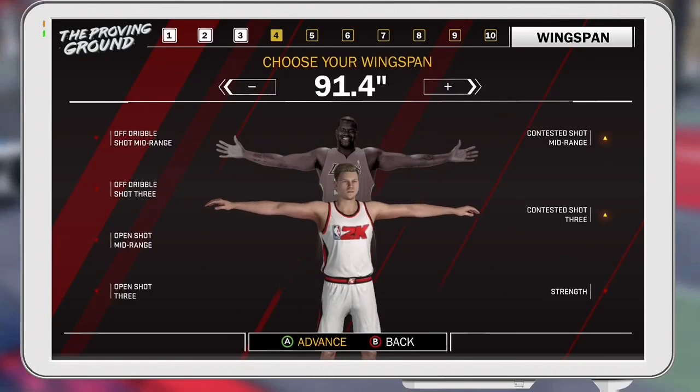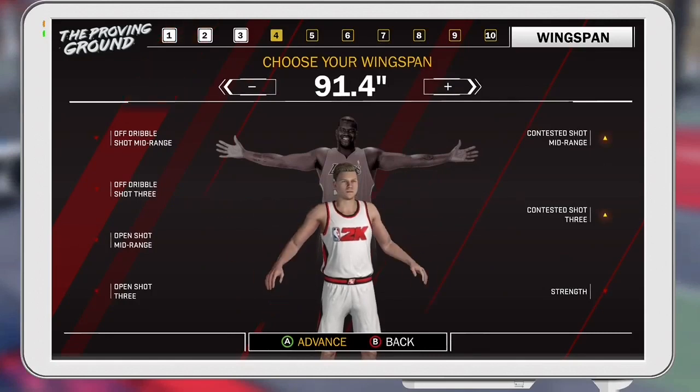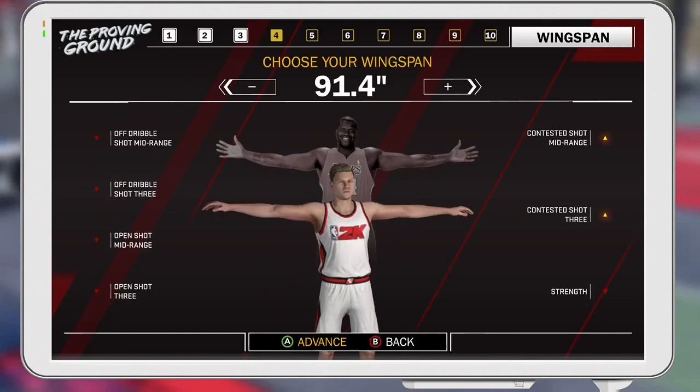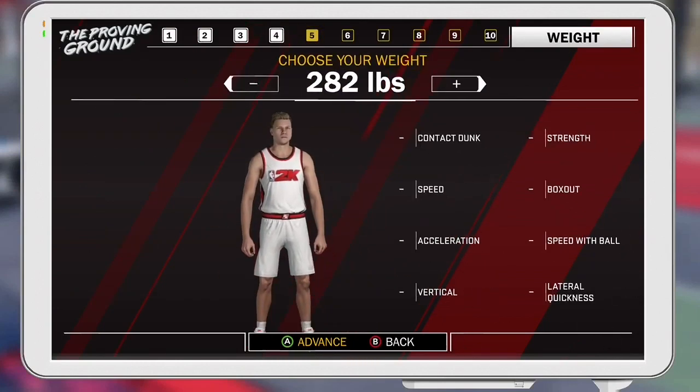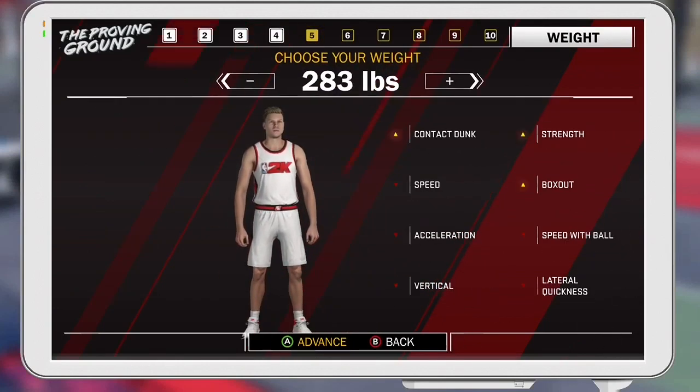For the wingspan, I'm definitely going to max that out, because you only lose a couple of things and they're not really important — you lose open shot mid-range, off-dribble three-pointer, and stuff like that, and you're not really going to take any of those shots with this build. So might as well increase your contested shot and block, and with longer arms you can grab more rebounds too.